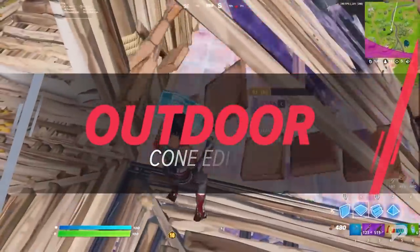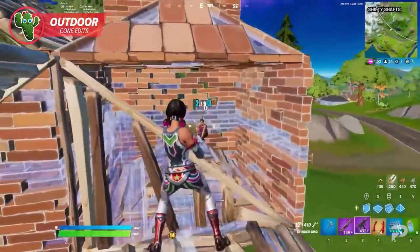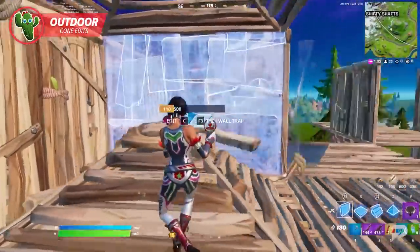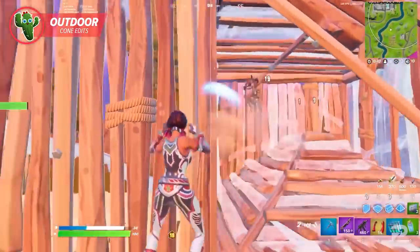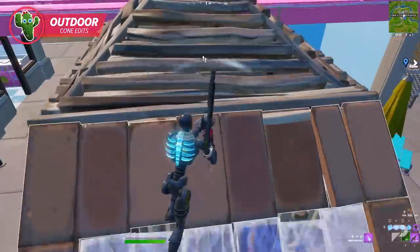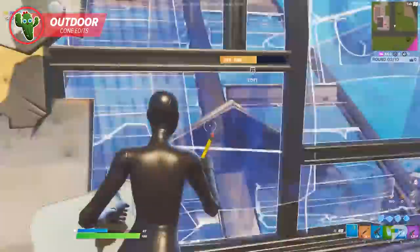Cone edits are important for piece control. Let's divide this section into two different scenarios since both types will have very different uses and benefits. Never underestimate the power of a well-placed cone — once edited, it can really put the heat on your opponent. A simple cone can be excellent for building momentum in your slide, which can help you breach an enemy box easier. You can also quickly edit a cone into a ramp to get on top of an opponent's box.